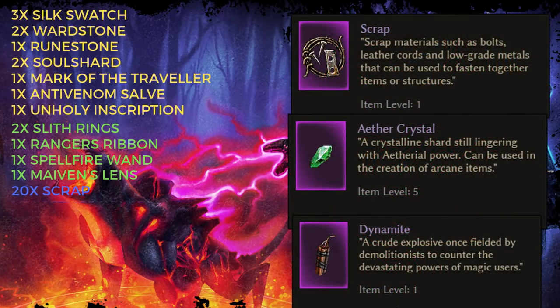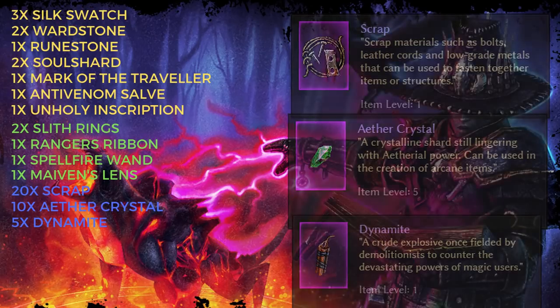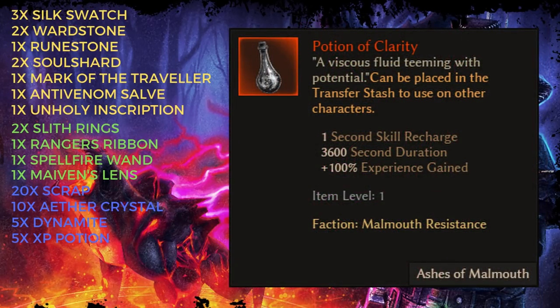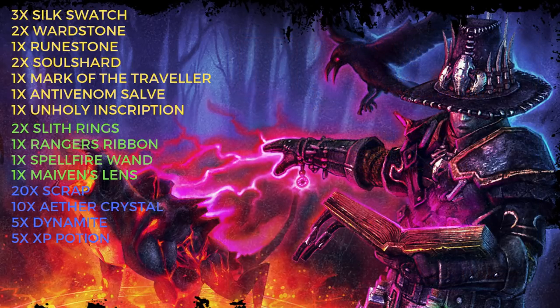I also take 20 scrap, 10 aether crystals, and 5 dynamite. And last but certainly not least, are 5 experience potions. You get these from being revered with the Malmouth Resistance faction. I like to have one active whenever I'm turning in quests.